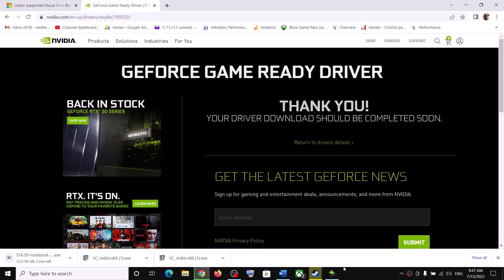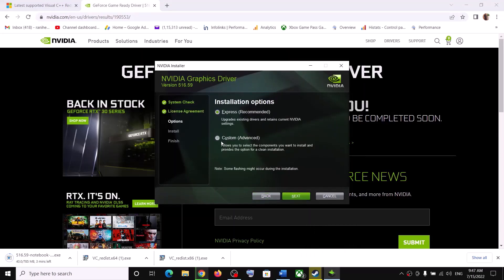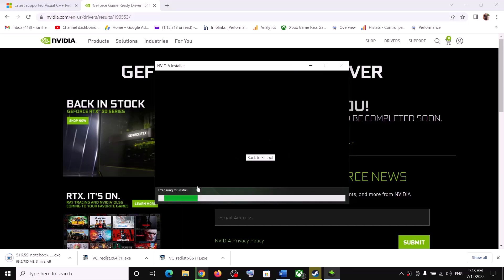Once the download is complete, run the exe file. Click 'Agree and Continue', then check the box for 'Custom' installation and click Next. Check the box which says 'Perform a clean installation' and then click Next. Let the installation complete. After installation, your driver should be up to date.